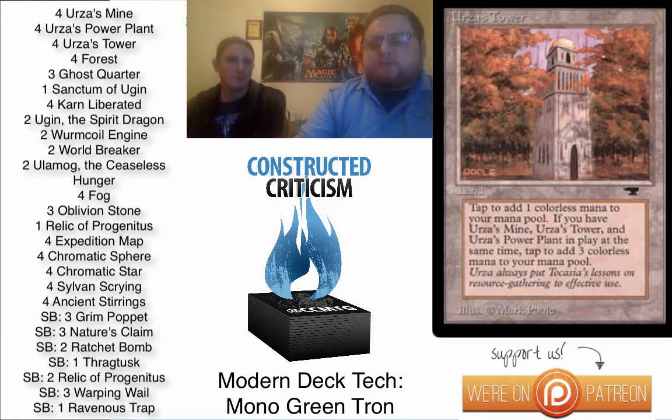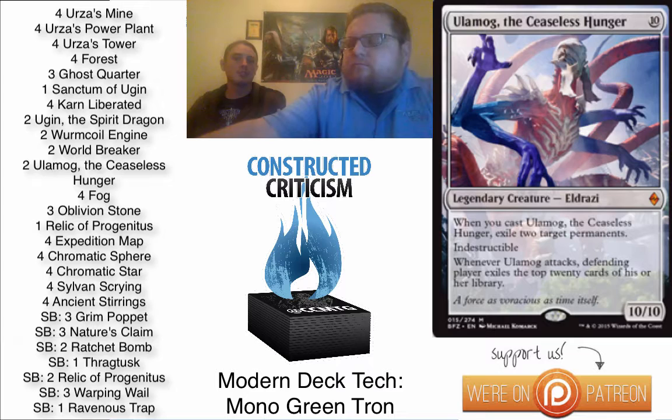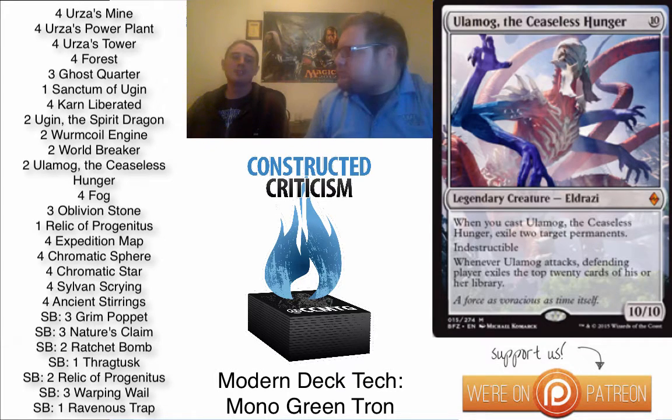Let's talk about some of the cards in the deck. The best creature — this deck has changed a lot since Ulamog, the Ceaseless Hunger was printed. Ulamog really helped the deck a lot. The Ceaseless Hunger is the best big Eldrazi threat that you can cast. Being able to cast him on four lands is huge. The other Ulamog destroyed one permanent and cost eleven, adding a whole extra land needed. This one exiles two permanents on cast, and has a win condition of exiling 20 cards by attacking — you can't get chump-blocked out of the game. It's similar to Annihilator, but also has an alternate win condition, and it only costing four lands sometimes is pretty unbeatable.